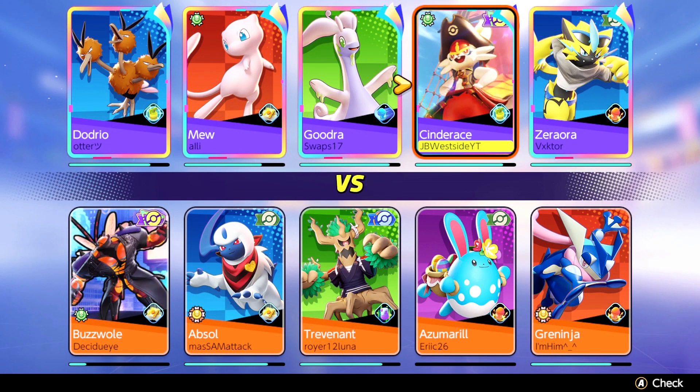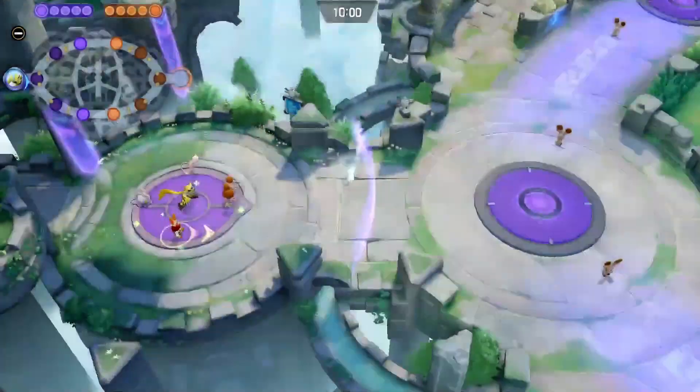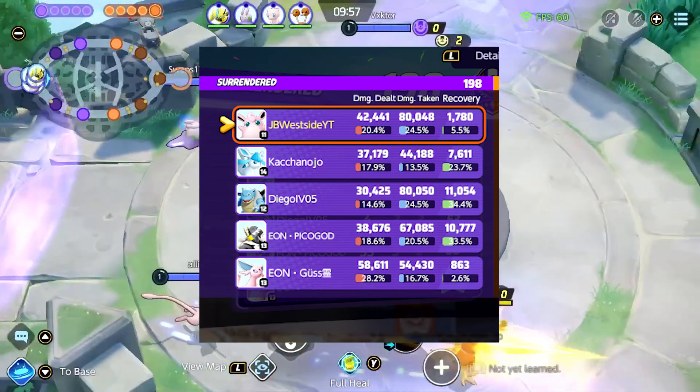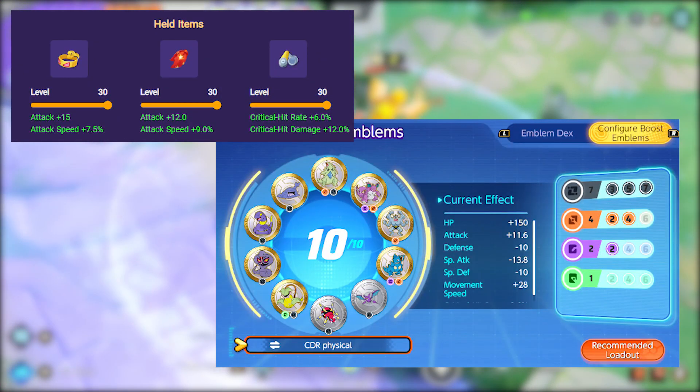I think I finally have a chance at getting content, and all it took was getting Otter on my team — a player from one of the best teams in the world. That's all it took to hopefully get content, because man have I been trying for like the last hour and a half to two hours to get you guys an Easter gameplay, an egg-themed, rabbit-themed gameplay. I've been trying so hard — and I accidentally double-tapped my ability.